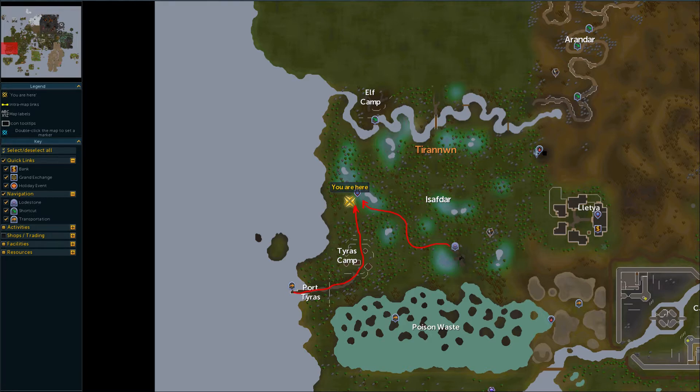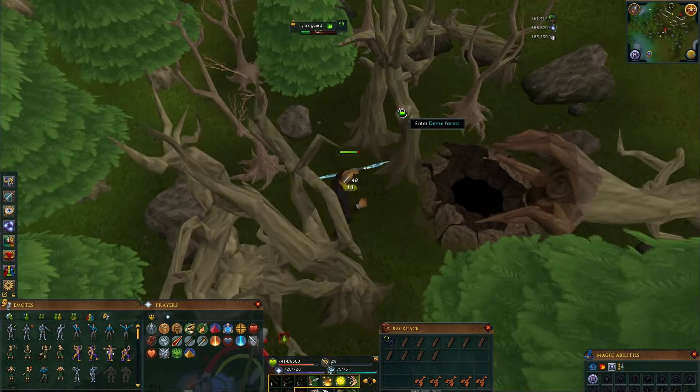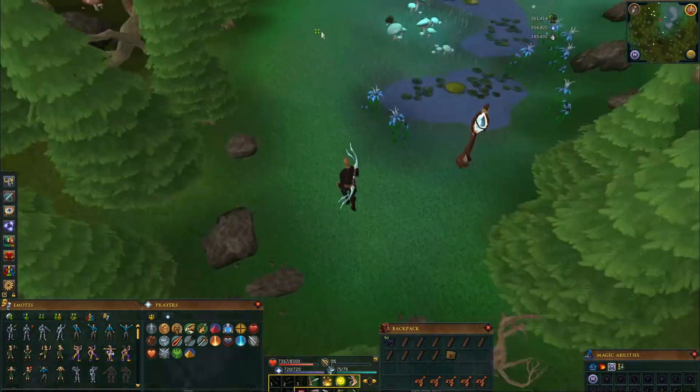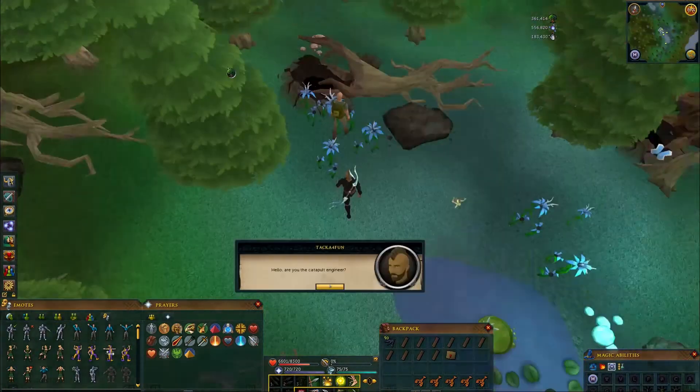Get here either by chartering a ship or by using the lodestone, and talk to this guard. After that, move south to camp and speak to General Hynink. Then use the lodestone and run north, jump over the strap pit, run north, then southwest past the strap and speak to this engineer.